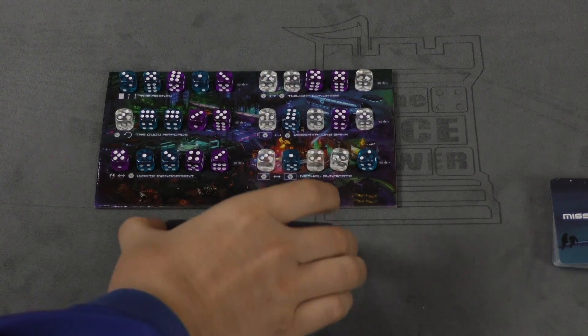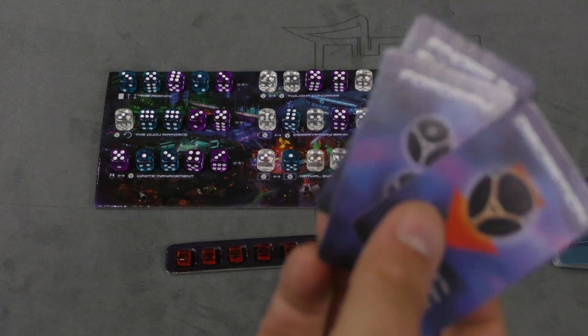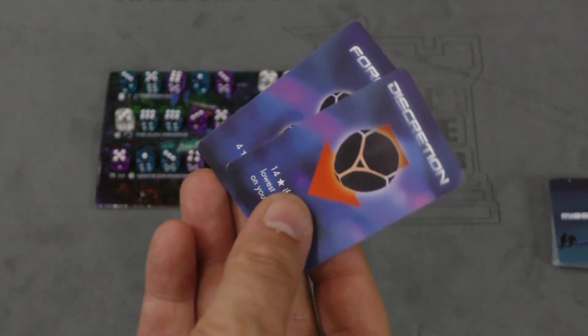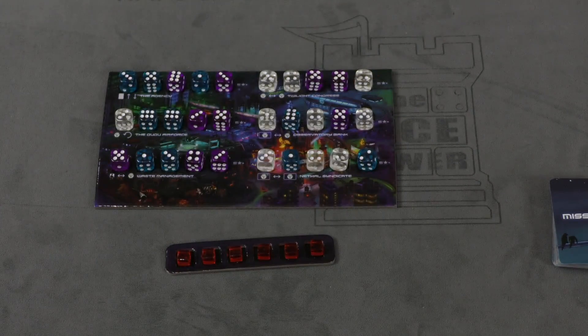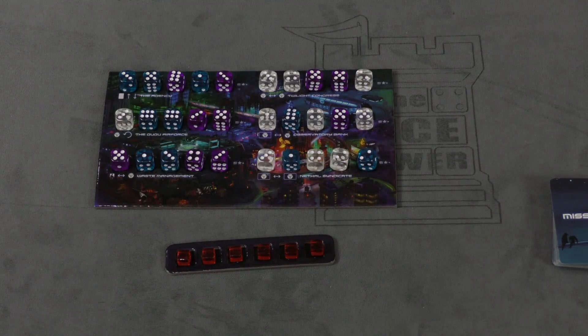Each player gets a little board that has all their agents on it. There's going to be a bunch of purple, blue, and white dice that are rolled and put onto the main board randomly. At the beginning of the game, each player draws three mission cards and picks two to keep. You can also play with one of these scenario cards, which will change your role in the game. Each player also has a special ability on the character they've picked.